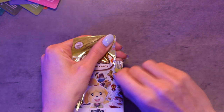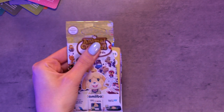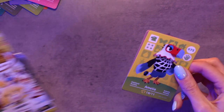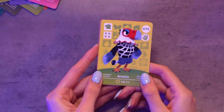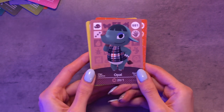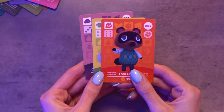Two packs to go. Hopefully not Luna again — that would just be so sad. Amelia again! This has so many double ups. Opal — she's okay, got a bit of a funny hairdo but she's not the worst. And Tom Nook. Hopefully I can trade Amelia or someone might be looking for her. And that takes us to our last pack.